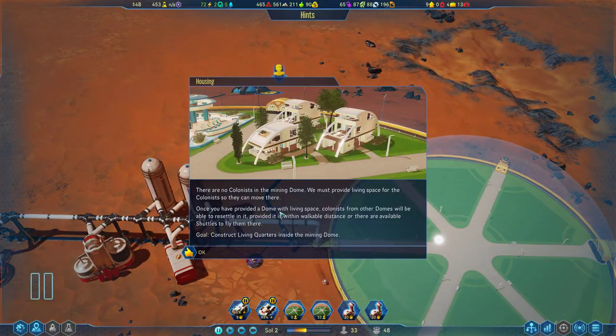There are no colonists in the mining dome — we must provide living space for the colonists so they can move there. Once we've provided the dome with living space, colonists from the other dome will be able to resettle, provided it is within walkable distance or there are available shuttles to fly them there. Constructing living quarters.